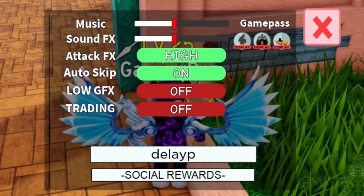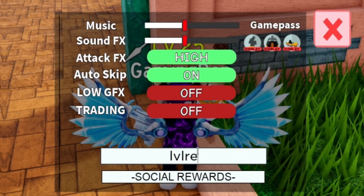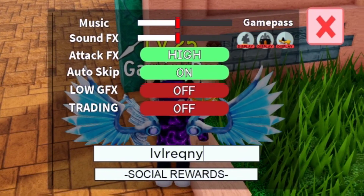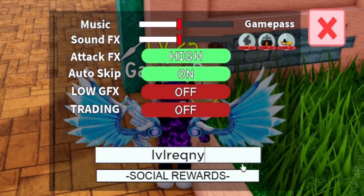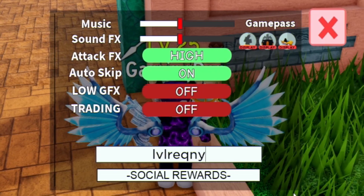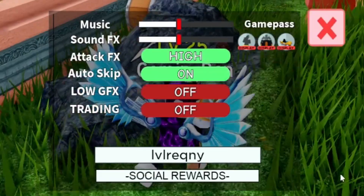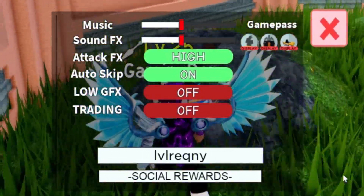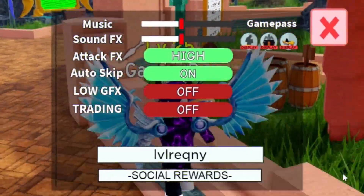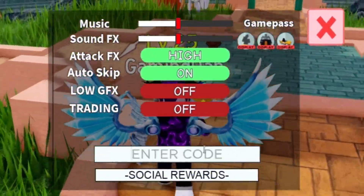Our next code is LVLIQNY — that's L-V-L-I-Q-N-Y. Redeeming this gives you 100 stardust, 2,023 gems, and four XP boosts. However, you must be level 60 or above to redeem this code, so keep that in mind. Some of these codes do require a certain level.